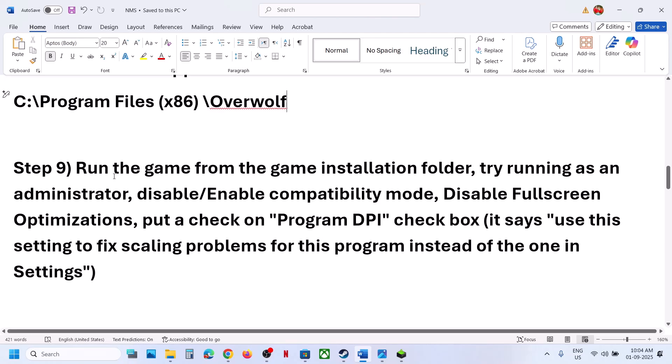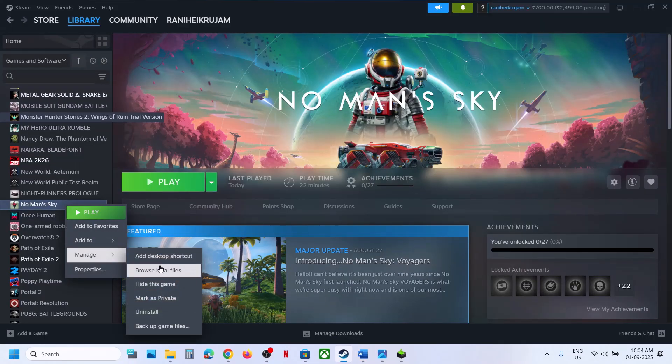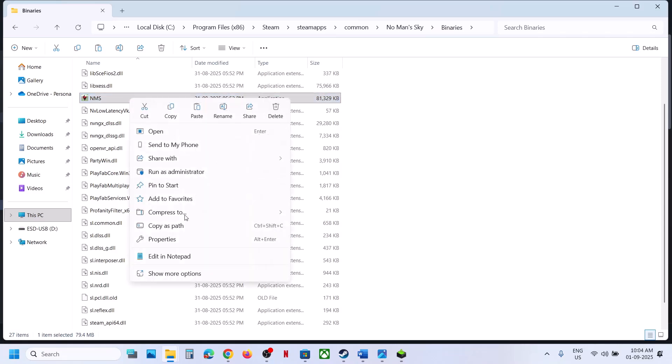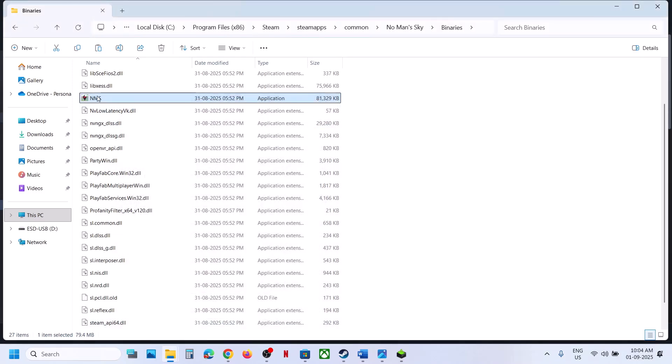Next, run the game directly from the game installation folder. Right-click on the game, select Manage, click Browse Local Files, open the Binaries folder, and double-click the executable to launch the game from there. If that doesn't work, right-click the exe, go to Properties, go to the Compatibility tab, check the box that says 'Run this program as an administrator', hit Apply, click OK, then double-click to launch the game and check.